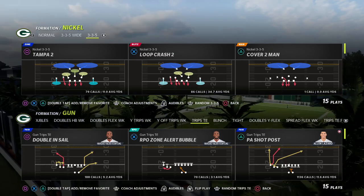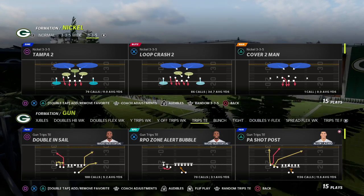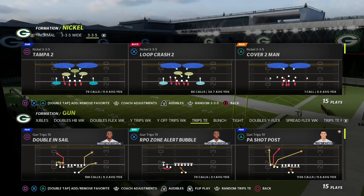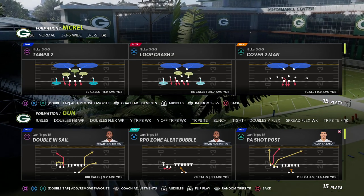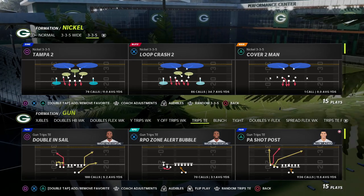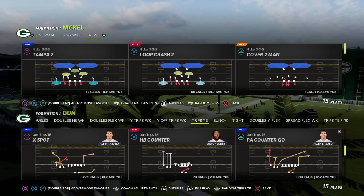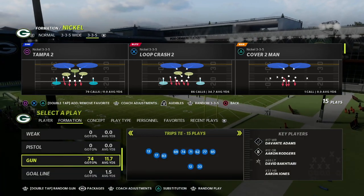If you want to get my full trips tied in offensive ebook, I'd really encourage you to join our Patreon for just $10 a month. You'll get access to the trips tied in ebook, all 25 of my Madden 24 offensive and defensive strategy guides, plus any new ebooks and updates we release — we drop new material pretty much every single week, including a major defensive guide just added to the membership.